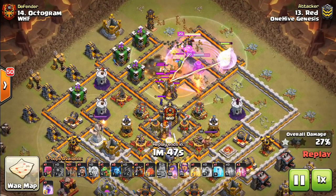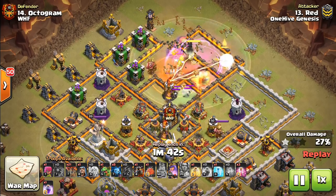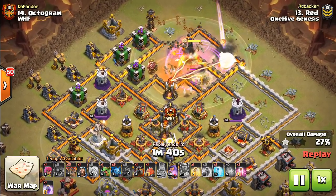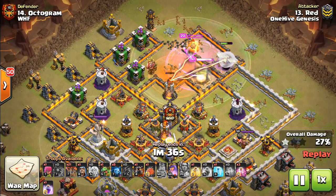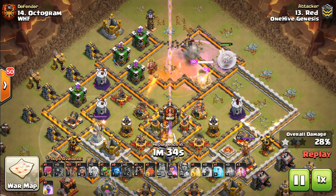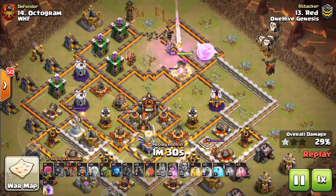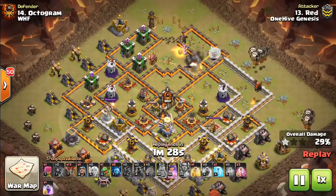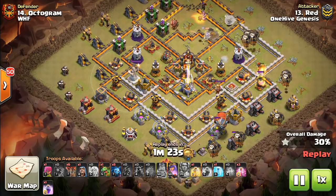A lot of point defense, great warden ability here. This is something that you can only experience — Town Hall 11 knows when to use the warden, when to use the queen's ability. Use the warden because the healers were targeted, the warden himself was being targeted, the queen was targeted. That's when you want to use the warden's ability: when you're protecting multiple things. Save the queen's ability for when it's just kind of just her that needs that help.